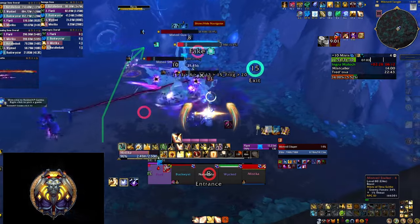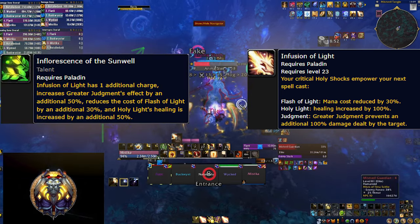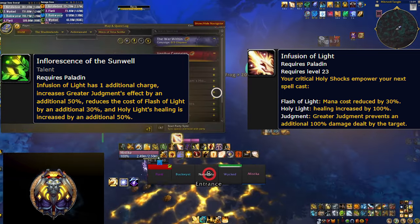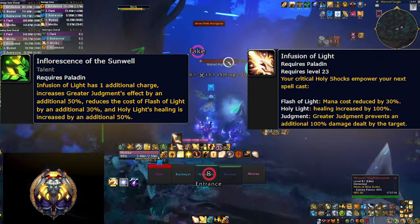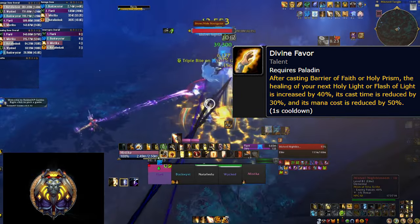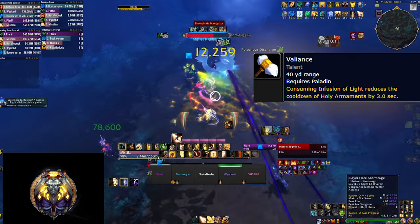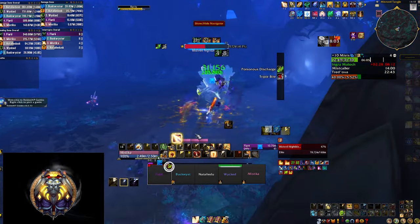Another very important interaction is Infusion of Light. Your Holy Shock critical strikes empower your next spell, and a talent lets you stack two of these and further empower the effect. Your Judgments automatically consume this effect and prevent even more damage being dealt to your target. Keep in mind that Infusion of Light also makes your next Holy Light a huge single target heal, so you can use that spell to consume the proc — especially if you're out of range and need single target spot healing. There's also a small combo with Holy Prism if you're running the Divine Favor talent, as Holy Prism further increases the effect of your next Holy Light and reduces its cast time. You want to consume Infusion of Light procs as much as you can because a talent reduces the cooldown of Holy Armaments every time you consume one.